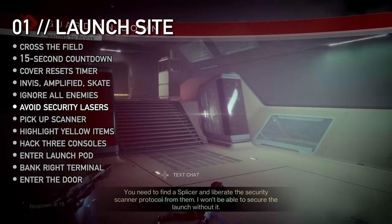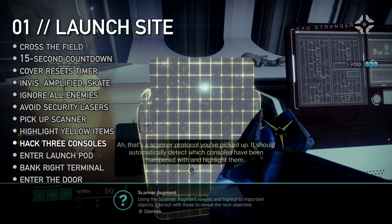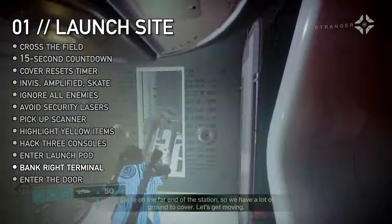Security lasers are one-shot kills. Clear the last room of Fallen and take the yellow scanner augment. The scanner highlights items in yellow to interact with. Hack three computers to call down the launch pods, enter them, and ride to space. Enjoy the view, then bank your scanner in the terminal on the right.